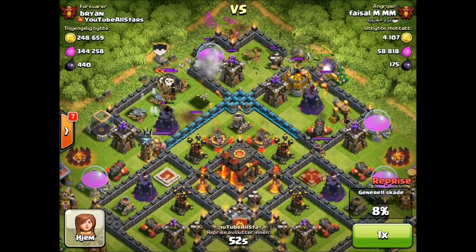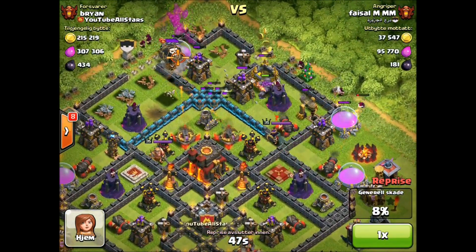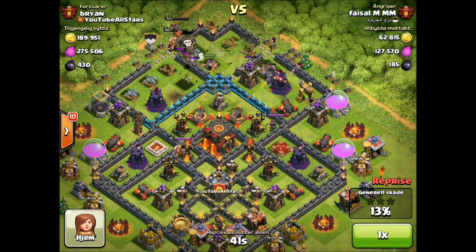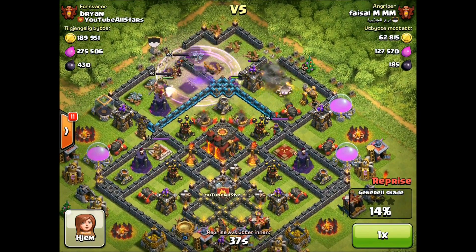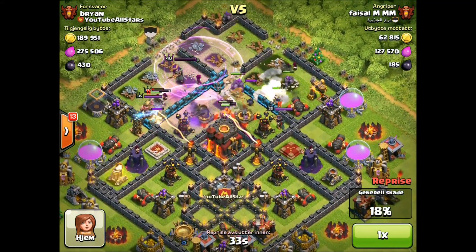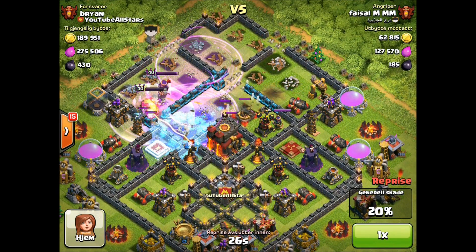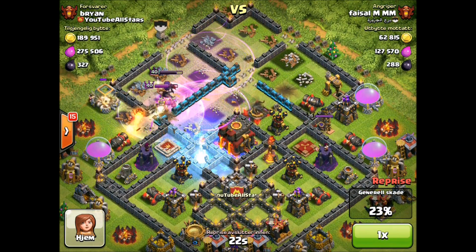We're looking good. The Balloons are saving us right now. The Wizards are taking the top right, and they're not doing a very good job. He put down his troops a little too slow — that's why I feel like he lost this attack. Had he put down his troops faster, the defenses would have done less damage over time. Those Wall Breakers aren't going to make it through. A bomb's going to hit the Mana Spring Trap. I'm pretty impressed he got through those level 11 walls. But his heroes are just going to start running to the side, and the single target Inferno Tower is just going to wreck.